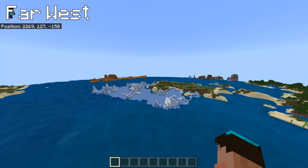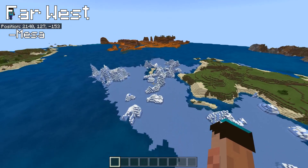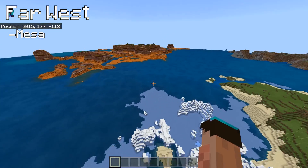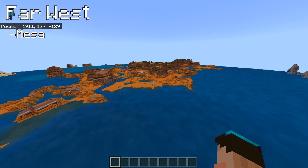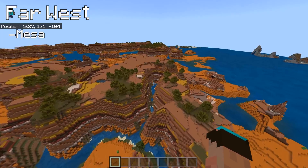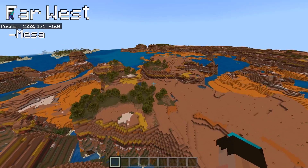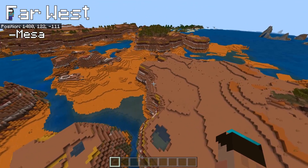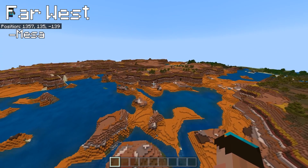A little bit further west and we have found the Mesa. Right next to the frozen area - which doesn't make a lot of sense. A really dry place and a really cold wet place right next to each other. If you're short of gold and don't want to go mining, this is quite a nice Mesa. You've got a flat area on one side and a valley area with all the striated terracotta. This is big - it just continues on. Massive.